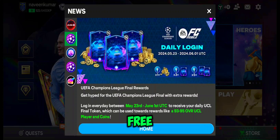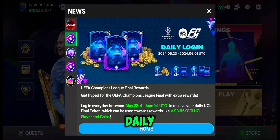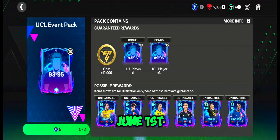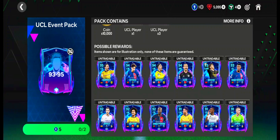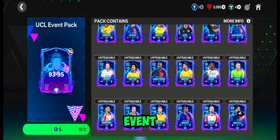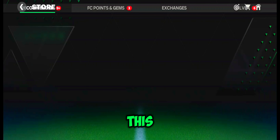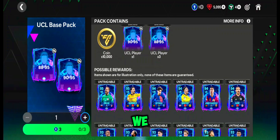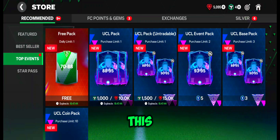At the start I mentioned we are getting a free UCL Final token. We can get one token daily from May 23 to June 1st, so we can collect 10 tokens total. We can use these tokens in the store to open multiple packs to get players from the UCL Final event. Note that all these packs are untradeable, which we usually expect from EA. Log in daily to get this reward.